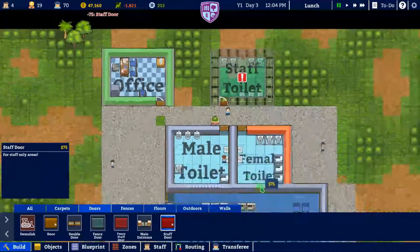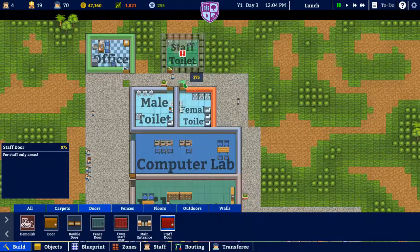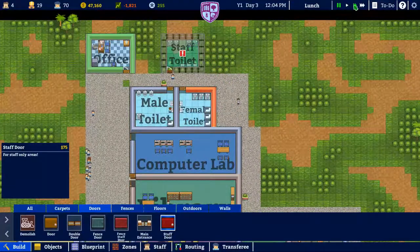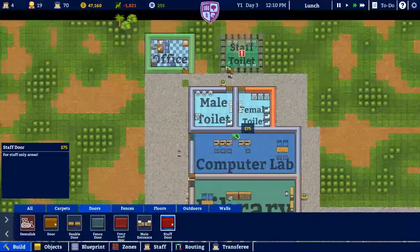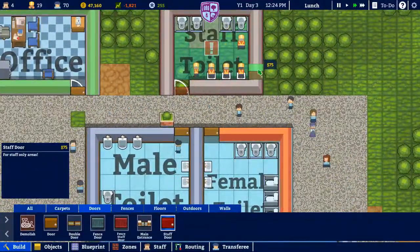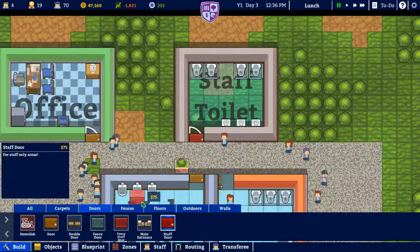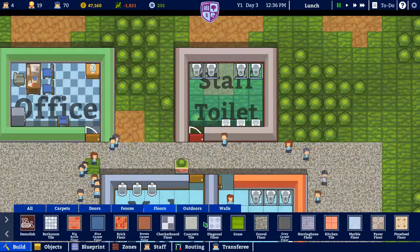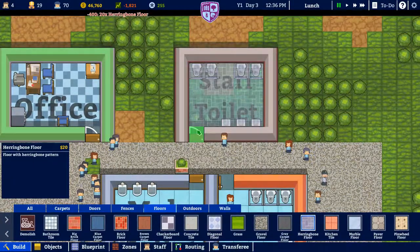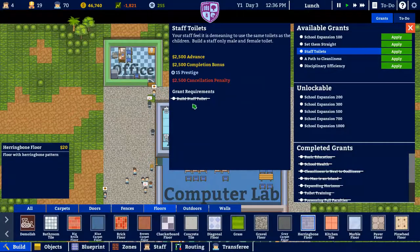We'll pop that staff-only door in there. The bathrooms are near the office, so students will meet right outside the principal's office and probably do some sweet pranks on teachers as they go by. The cafeteria is also close, which makes it convenient for staff to pop over to the bathroom quickly. I also forgot to add flooring — it's 20 bucks — let's do herringbone. We'll treat the teachers and staff nicely.